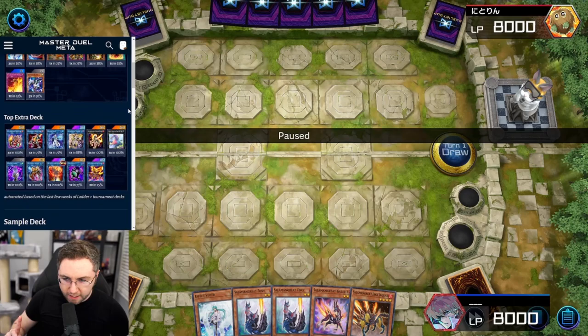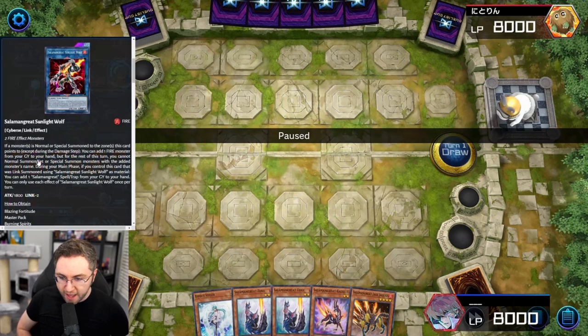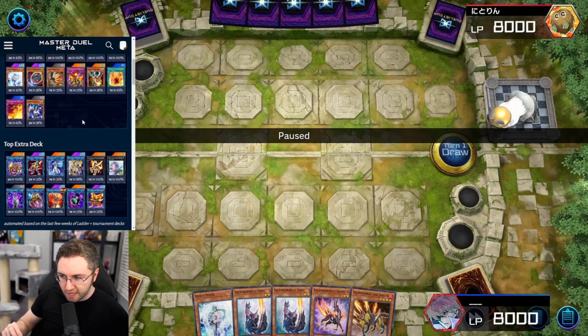Here's the Soundman Great deck type breakdown — this is not my exact decklist, you'll be seeing that in a bit. Here's the top extra deck and all that good stuff. One of the best combos with Soundman Great is to have a wolf plus the counter trap plus a heat soul. You're drawing every turn, you've got omni negate recycling. It's insane.